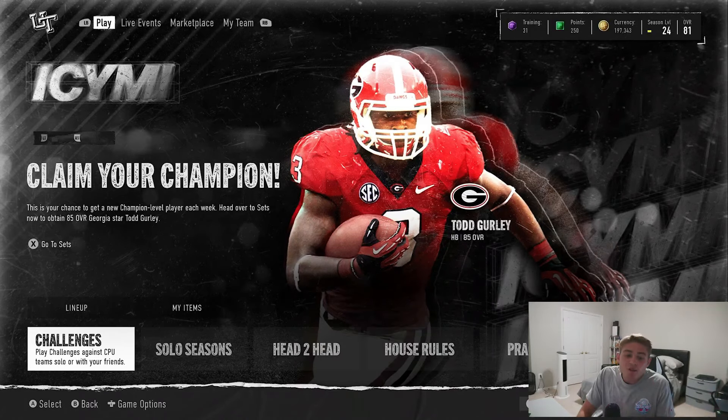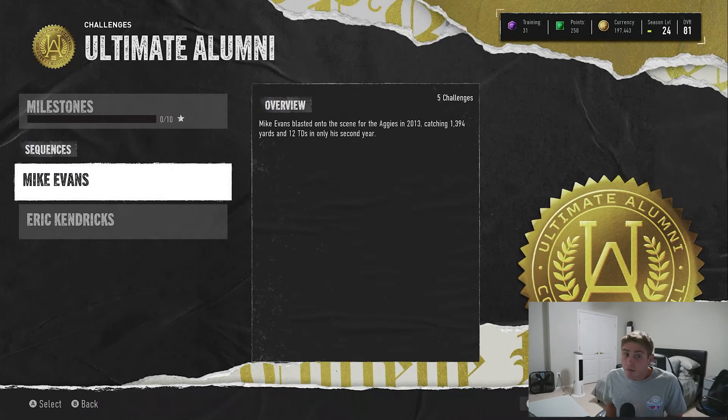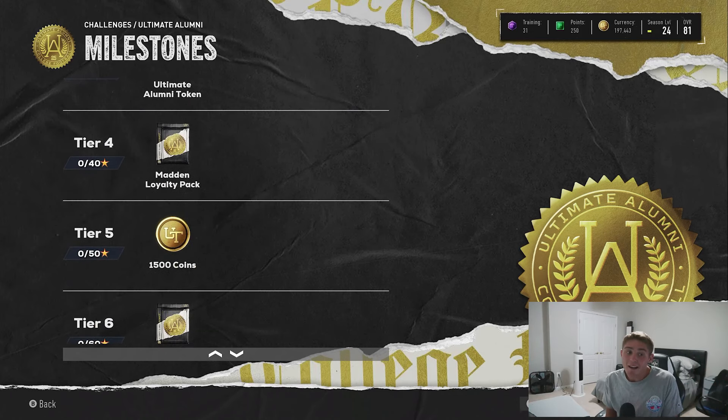The next way we actually get to claim free players is from today's brand new promo in College Football Ultimate Team. We're actually able to get three free brand new players on our Madden Ultimate Team day one, simply by playing Ultimate Team Challenges in College Football. At tier 4 or 40 stars, you're getting a Madden Loyalty Pack — a player going on to your Madden 25 account. There's also another Madden Loyalty Pack at tier 7, so 70 stars. I have no idea what's going to be in those packs, but you'll know where to come first for that.